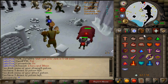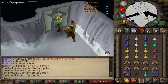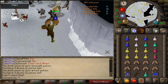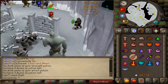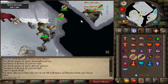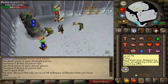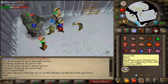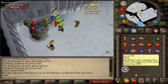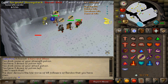If you have a Bandos item, you will be able to sit next to the room while you wait for your team to get kill count. If you do not, you'll want to pass those orcs by praying melee. Once you use your hammer on the door to get into the room, pray mage because the spiritual mages are going to be on you. Then open the big door and pray range if you're an attacker, or pray melee if you are a tanker. Make sure your tanker goes in first or you're going to have a bad time.